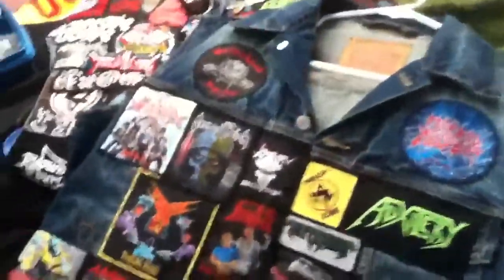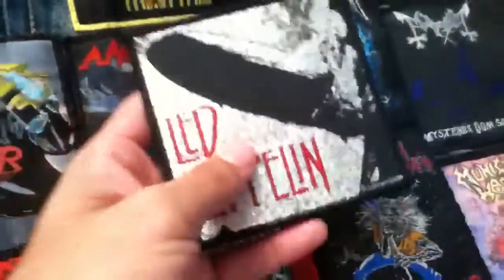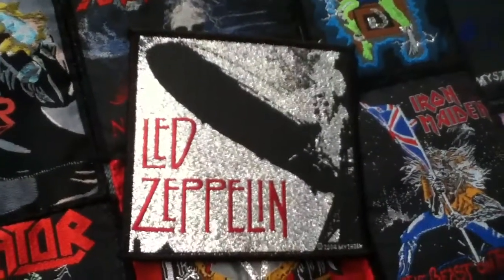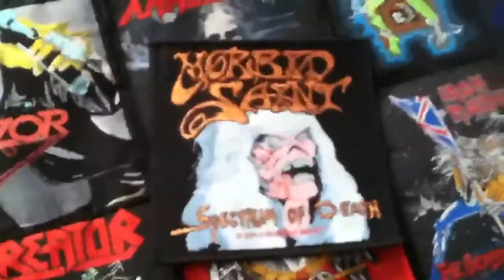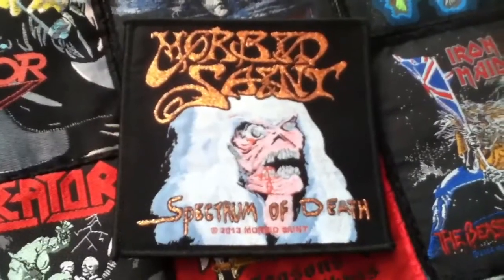On this vest I already have a Razor 'Evil Invaders' patch right here, and another one over there. Nothing new has been put on here yet, but I just got two patches that are going on this vest. One is a Led Zeppelin patch, which will probably go on the back. The other is a Morbid Saint 'Spectrum of Death' patch, which I just got yesterday and it's going to go right here in this area.